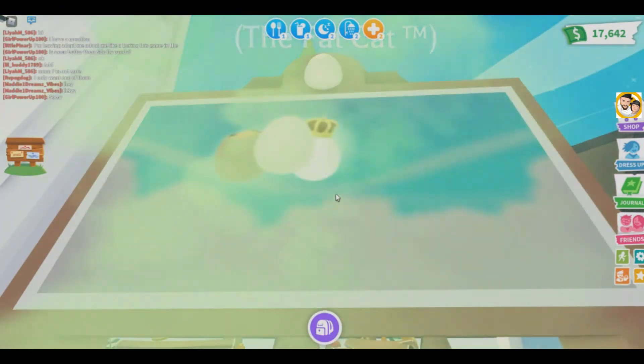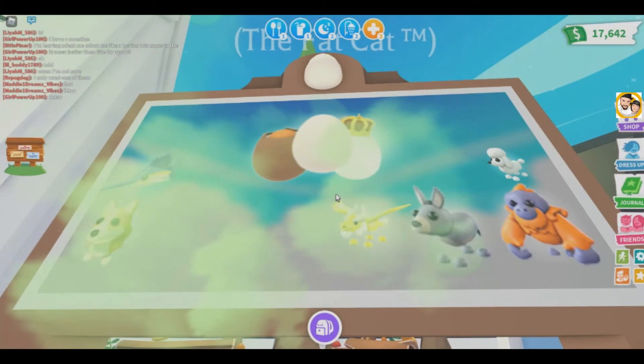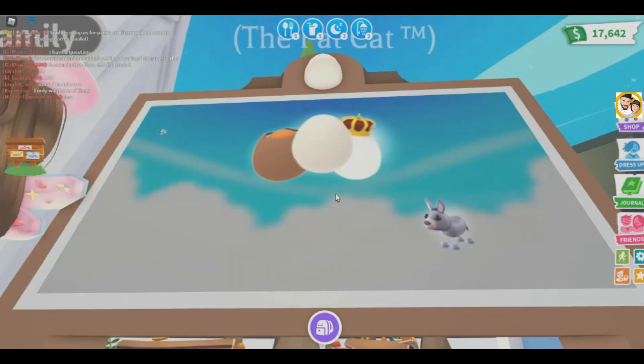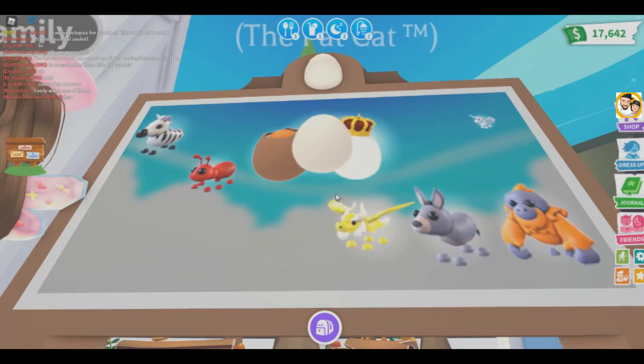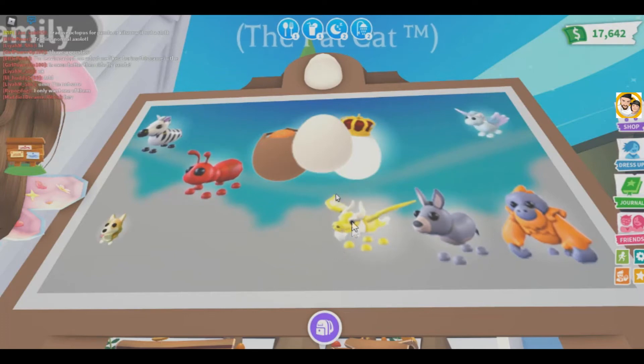Let's look at them one more time and say which ones are our favorites. I think the donkey's okay. I wonder if he looks like neon. He's probably like an uncommon one. I also like the zebra. I love the zebra. He's probably ultra rare. The ant's beautiful — personal favorites with the ant too. I don't know about you, but I'm not really feeling the yellow dragon. I wish they made him a different color. He just reminds me like an old, old man dinosaur.